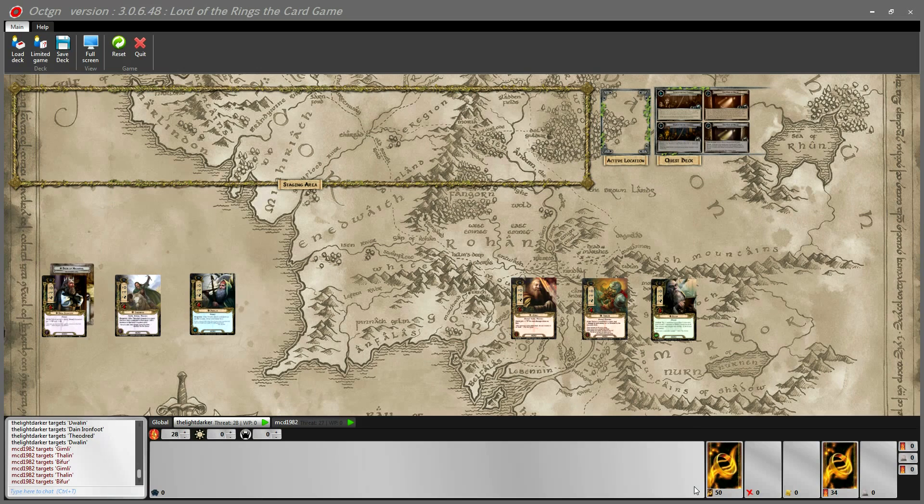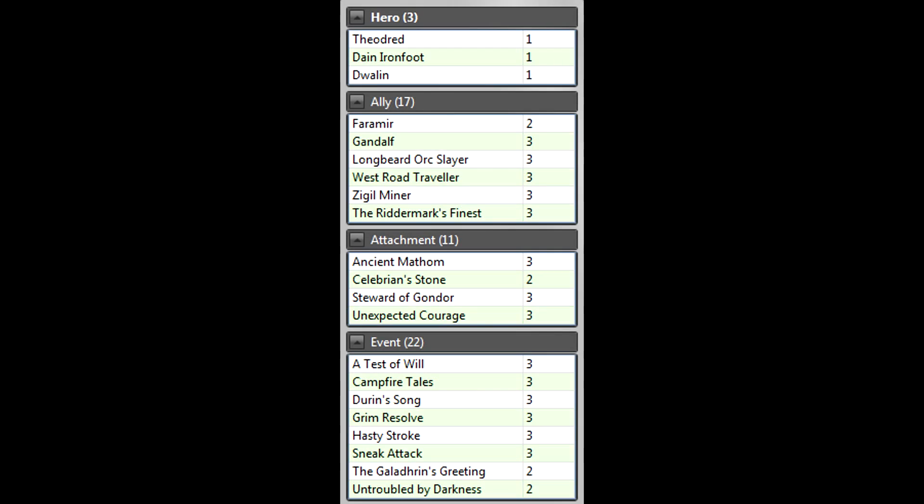Whereas Into the Pit was all about treacheries and location cards, using that cave torch to help us in exploring the entrance into Moria, this scenario is going to be an all-out brawl against hordes and hordes of goblin enemies. To start things off, why don't we take a look at our decks. In this video I'm going to be using two leadership heroes and one spirit hero, very much like what you saw from me for Into the Pit, with a lot of different dwarfs.